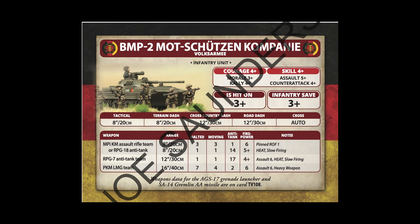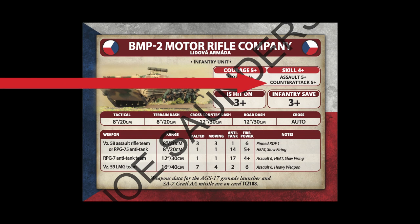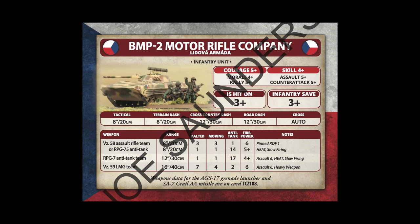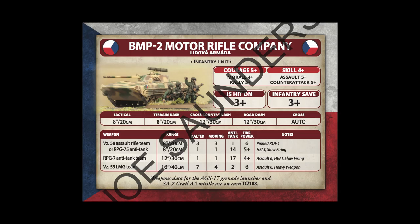Now we can compare this exact company to the Czechoslovakians. They're a little different — they have a skill of 4+ as well and the same assault, but their counterattack value is 5+, so they're not going to stick around in assaults as much. Also notice that the Czechoslovakians are a little bit more of a bargain basement troop because their courage is 5. These aren't the rock-solid dependable troops you might want, but their points cost makes up for this, and you can use large quantities of them to make up for the shortcomings.